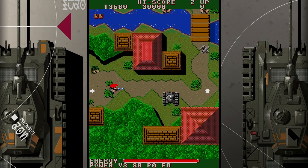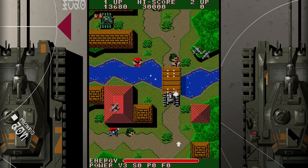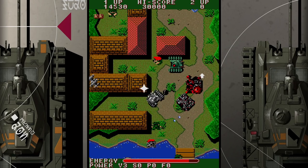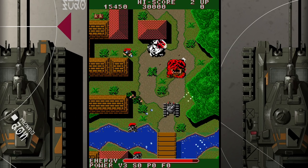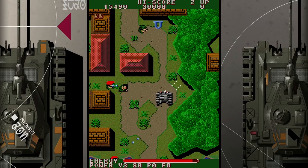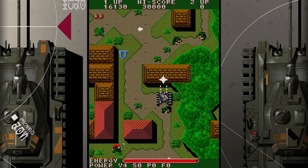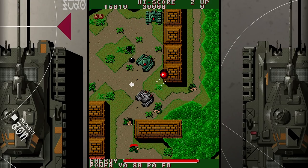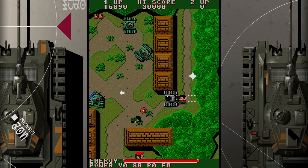For the game itself, Tank has you dropped onto a beach inside your trusty tank, where you're tasked with fighting your way through enemy defenses to tackle another nameless dictator. Your tank is equipped with a machine gun alongside its main cannon. The former always fires in the direction you're facing, and the latter is controlled independently by rotating the joystick.